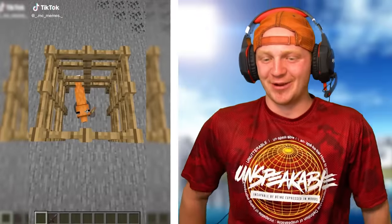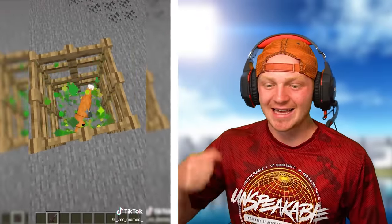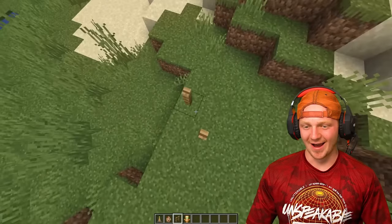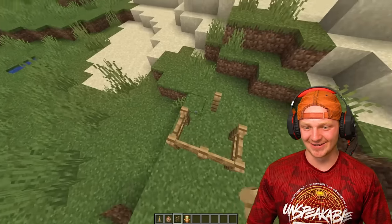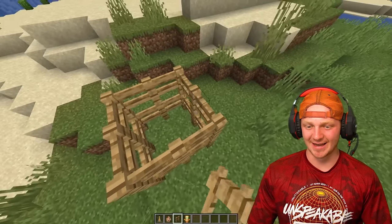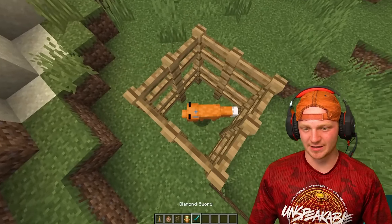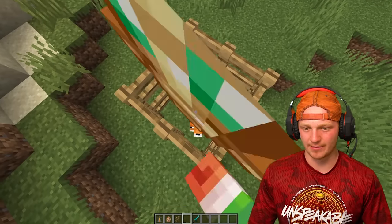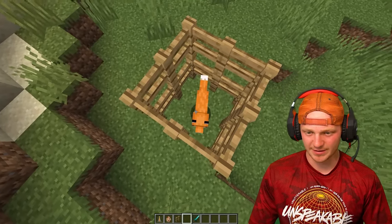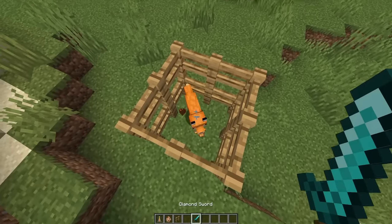This next one is pretty epic. There's a fox in there and he gives him a totem of undying, kills him, and then the fox... you're telling me a fox can use a totem of undying? Well, I guess let's try this and see if it actually works. We'll make a double high fence just like he did, drop in a fox spawner. We got our fox in here. I'm going to hit him one time and then drop him this totem. Let's see if he grabs it.